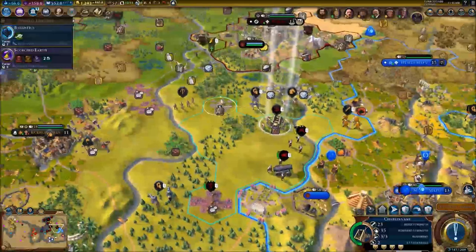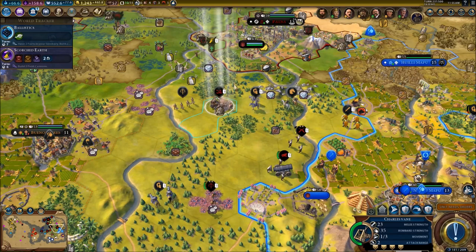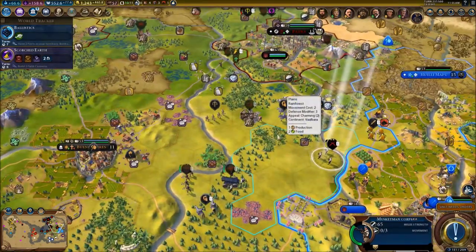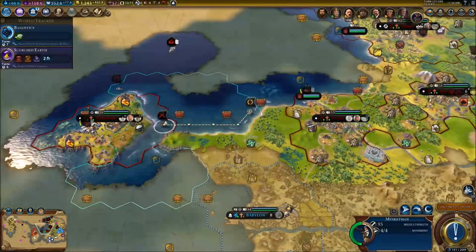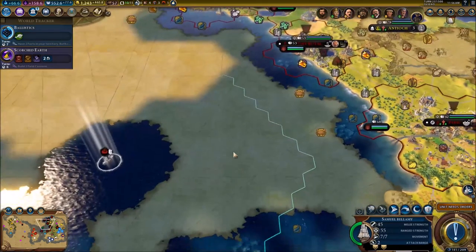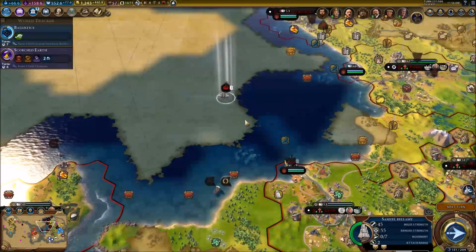All my units - let's bring them to their locations. You are going to go over there. I'm going to send you back over to this place. Same thing goes for Henry Avery and you as well. This musketman I'm going to send over Leon. For the frigates, just send them over to the locations they need to be at.